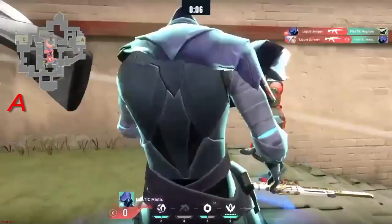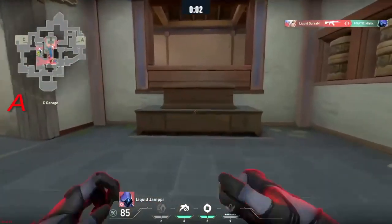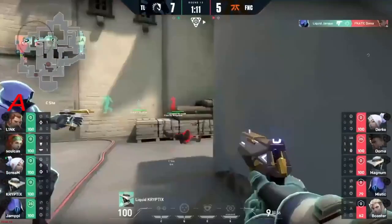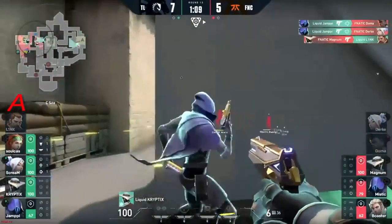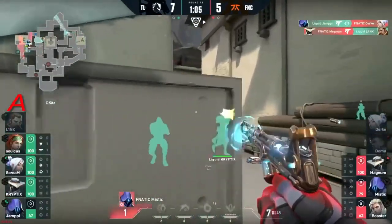Mystic turning that flash but Scream — how do you do it? Down, insane round. Listen away we go. Doma stepping right on through. Absolutely shut down though — Yampe actually going to find a second here. Magnum will respond but Link's elsewhere, still got two members to dig out at the back of the site.